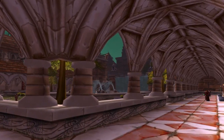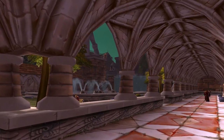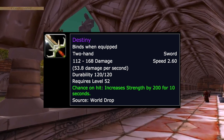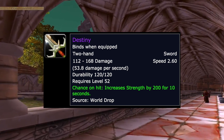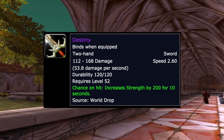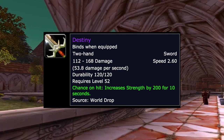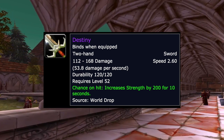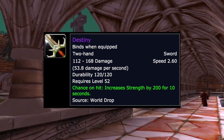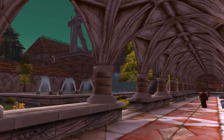If you happen to find Destiny on the auction house at a decent price and can throw Crusader enchant on it, it can be an okay option to hold you over. I know it's not as slow as the 3.8 or 4.0 speed weapons, but if you can't get those it's not the worst. With a 200 strength Crusader proc plus the weapon's strength proc, that's around 300 strength — a lot of attack power.